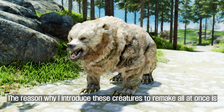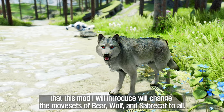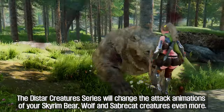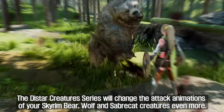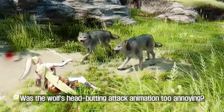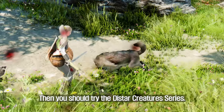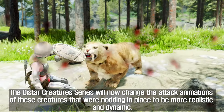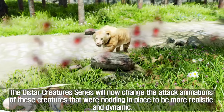The fourth creatures to be remade are the Bear, Wolf, and Saber Cat. The reason I introduce these together is that one mod will change the movesets of all three. That mod is the Distar Creatures series. The Distar Creatures series will change the attack animations of your Skyrim Bear, Wolf, and Saber Cat to be more realistic and dynamic — if the wolf's head-butting attack animation was too annoying, you should try the Distar Creatures series.